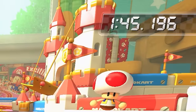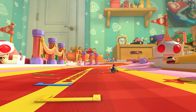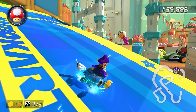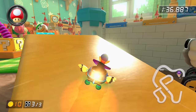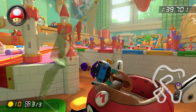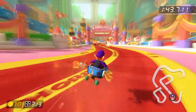In a 1:45.317 on Ribbon Road, the room for improvement became minuscule. Army was so close to the limit of the track, and his final lap proved it. He went really high up on the wave to get the trick, and got a near perfect balance of everything. He landed early and got a really fast empty trick right after. He then landed on the very right edge of the glider ramp, giving a near perfect motion glider, before finishing the run with a flawless shortcut and a direct line towards the finish.